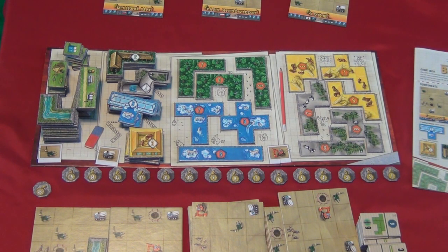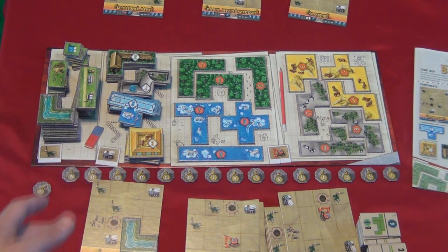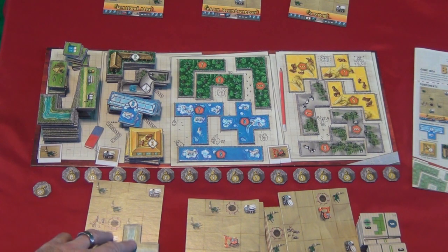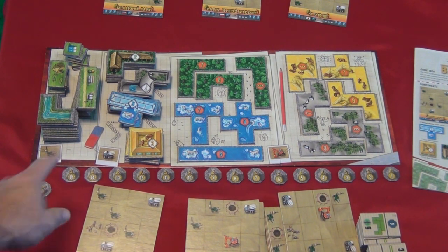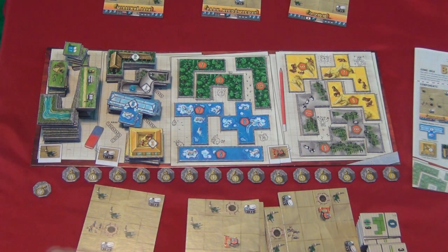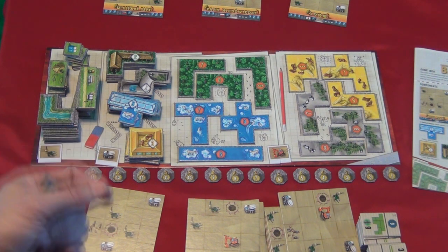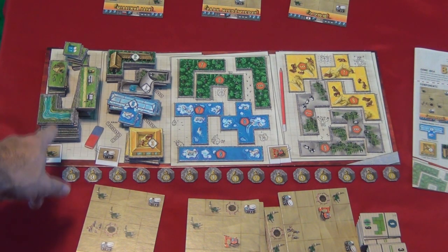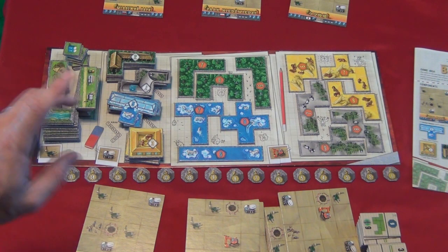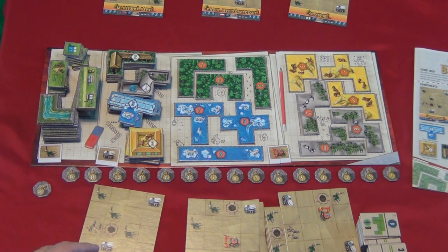Each player begins with one of the starting boards and a single tile. Depending upon the number of players, the tiles are grouped into three types on the starting board: green areas, animal houses, and enclosures. You have to put all the tiles into the appropriate stack before the game, and the number of tiles in each stack varies with the number of players. This by far takes the most time during setup, but it's not too bad if everybody's helping.